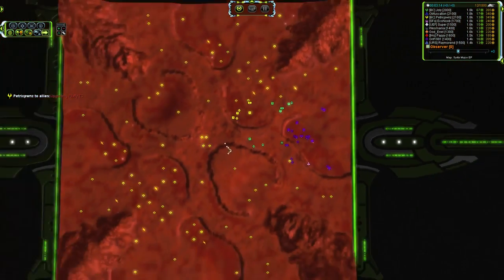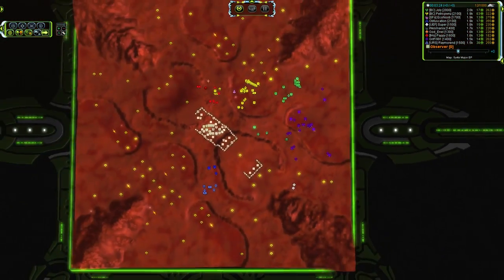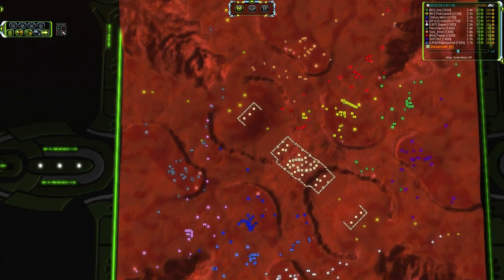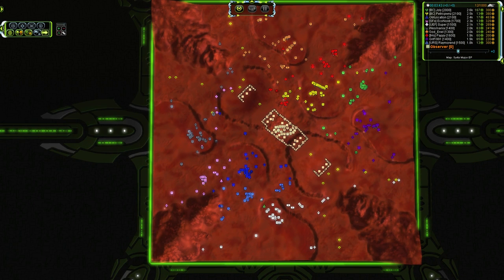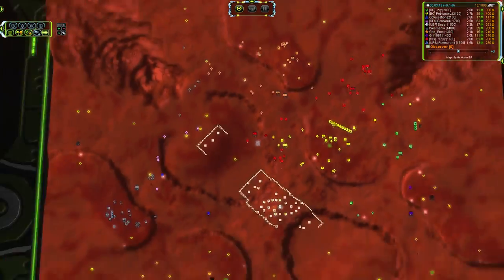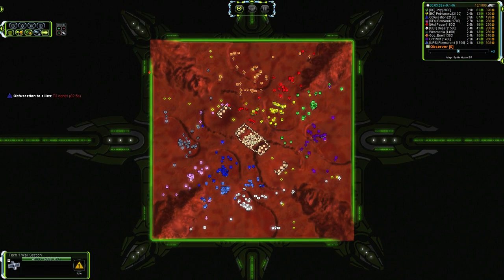Got one factory down for Griff, who is immediately going for a T2 mass extractor upgrade. Obviously on Sirtis, there are loads and loads of rocks everywhere — tons of mass to be reclaimed. These numbers are going to shoot up very rapidly, and that's going to let everybody tech up a whole bunch right off the bat. It's actually a really sneaky move by Pappy, building two land factories up on the mesa so that he will be able to deny anything that comes up there.